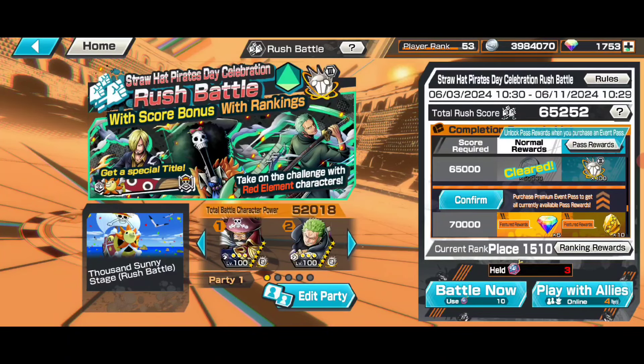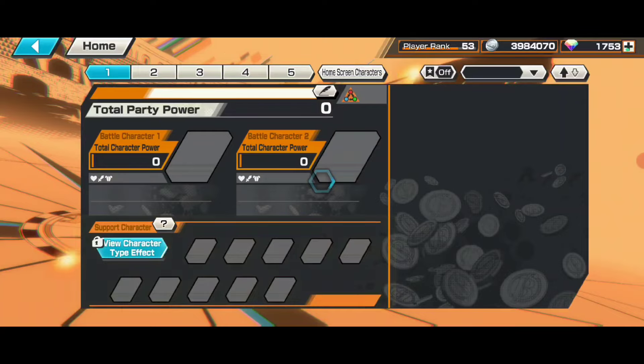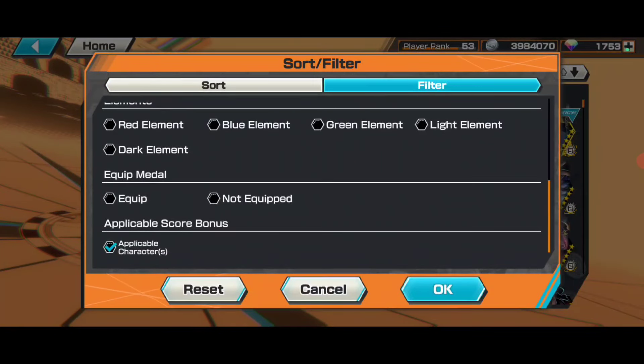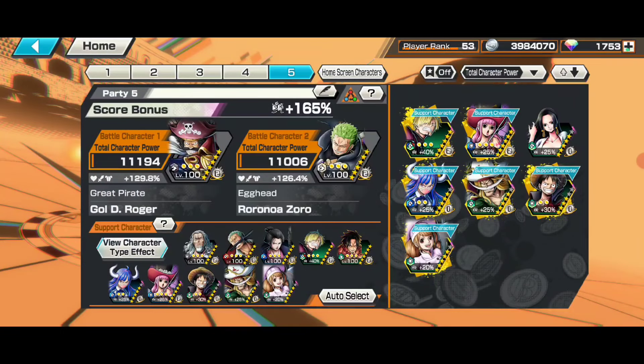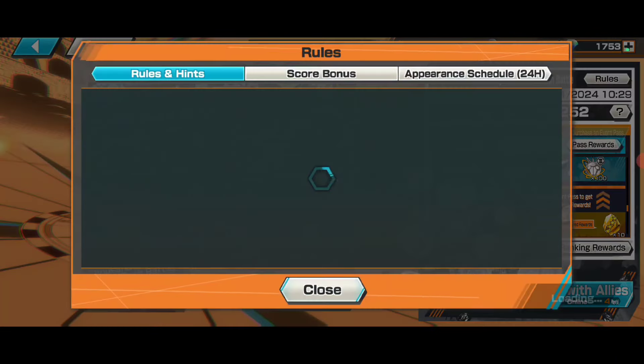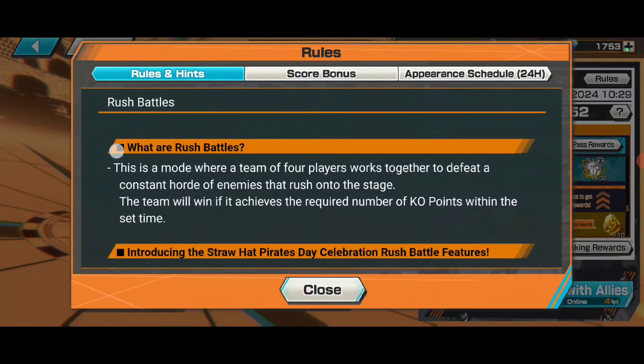Welcome back to a new One Piece video. This is a straw hat pirates rush battle with score bonus and banking. Get a special title, take on the challenge with red element correctors that just came. You need to use the correctors that are bonus-applicable, giving you more points. You can click on the app to see the correctors that give you more score bonus. You can also read the rules and hints for knowing about this CB more.